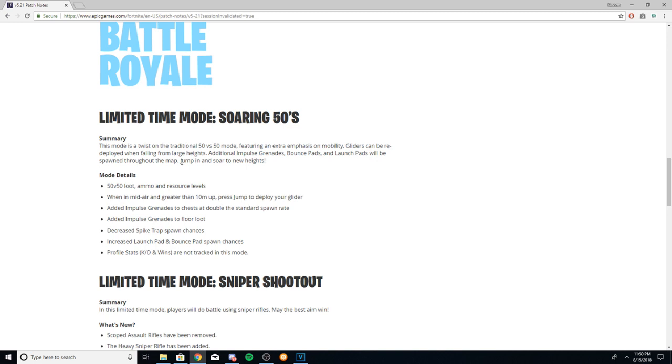In addition to that, impulse grenades are in floor loot, spike traps have decreased spawn chances, and launch pads and bounce pads are increased. So it's going to be a pretty fast game mode.